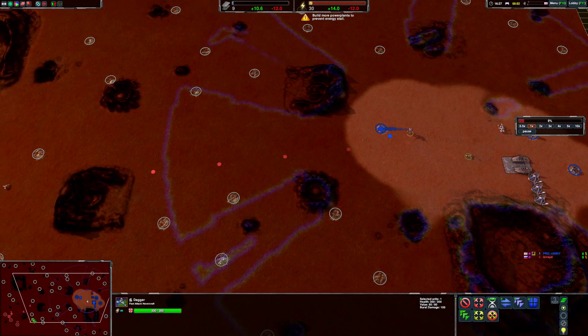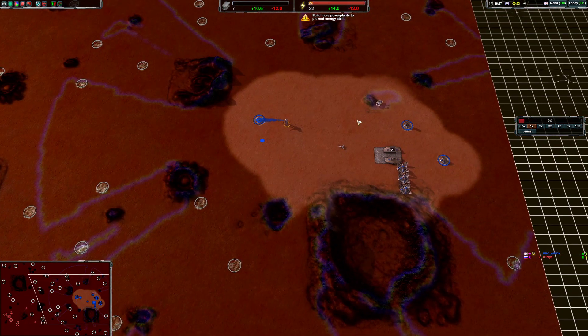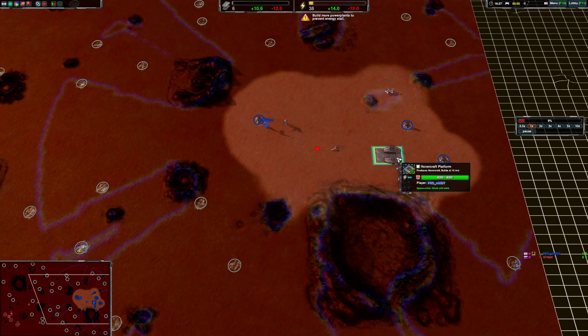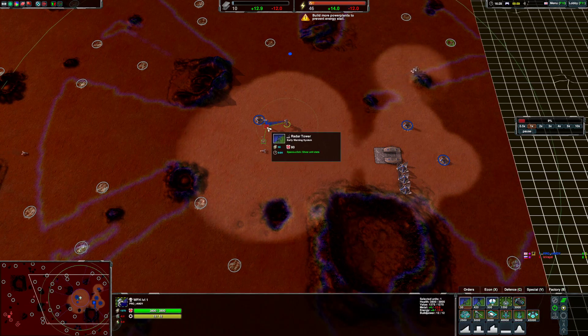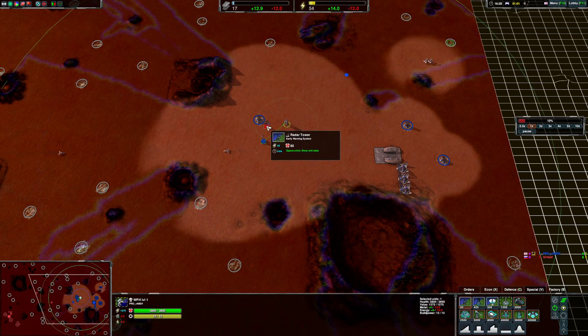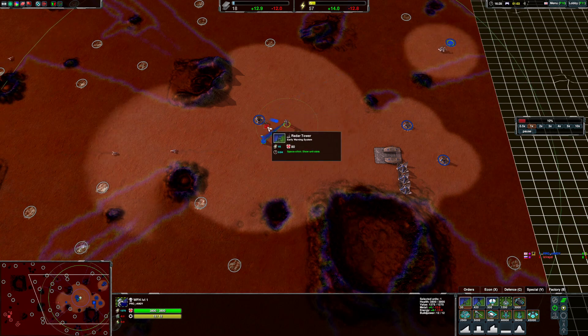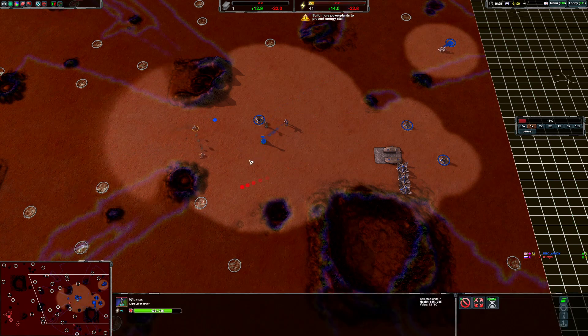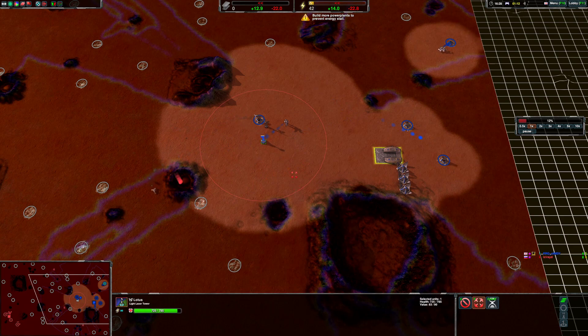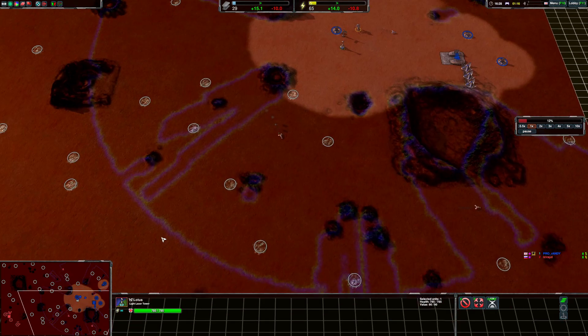Throw out one dagger just so I can now go scout. Then I'll start a bit more production out of the factory shortly. So you can see this radar tower on the map — you can just see the bottom edge of the map so I'll see if I'm getting cornered. The LLT covers this area quite nicely. It's a very thin path to get through but I should be able to get units in time for that. It should do its job.